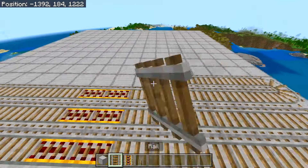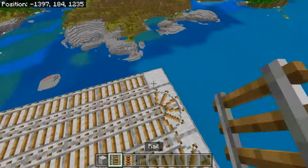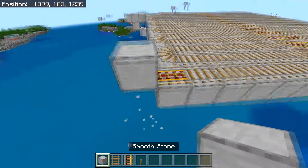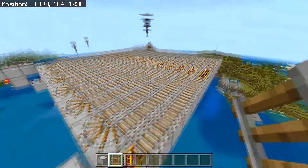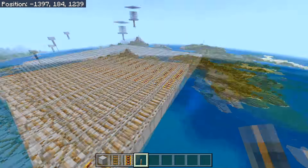Continue the rails all the way to the other side. When you're getting close to the end, leave one empty rail space because you're going to place a powered rail at the end, with a block right at the end of that powered rail. This is so the minecart traveling there can hit that block and then go back. After you've done this, you should have the rail layout complete.